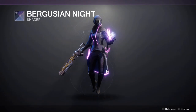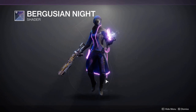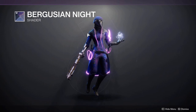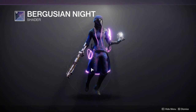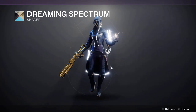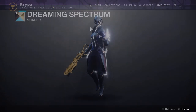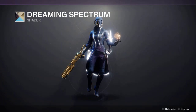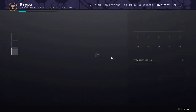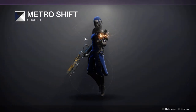Abyssinian Gold goes almost full black on the robes — a lot of people will probably use this for a red glow on black look. It doesn't show much of the brown at all, which is perfect. Bergusian Night works quite well on the robes here — unlike on the other two classes where the textures didn't work well with the shader, on the warlock it's mainly cloth so it works very nicely with nice purples coming through. Dreaming Spectrum works perfectly well with the set and not too bad with the helmet. Metro Shift changes the visor from light blue to full black, which is a nice detail.